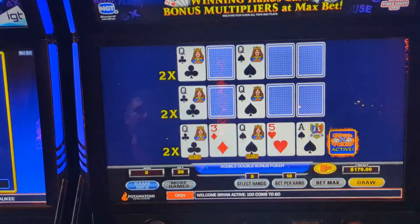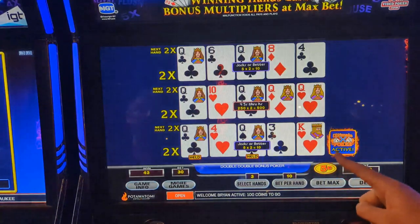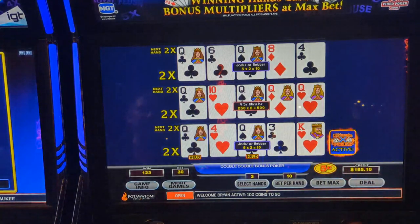All right — there's the win. 2x on them all. Oh, we got it — four of a kind! Nice, 500 nickels is... 25 bucks. I'll take it. Case in point, look at that — we're five minutes into this video and we're actually up by five bucks.